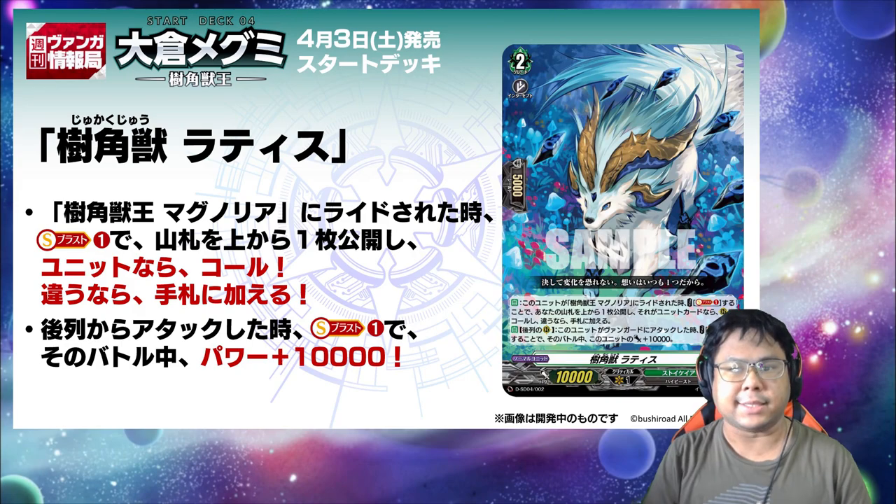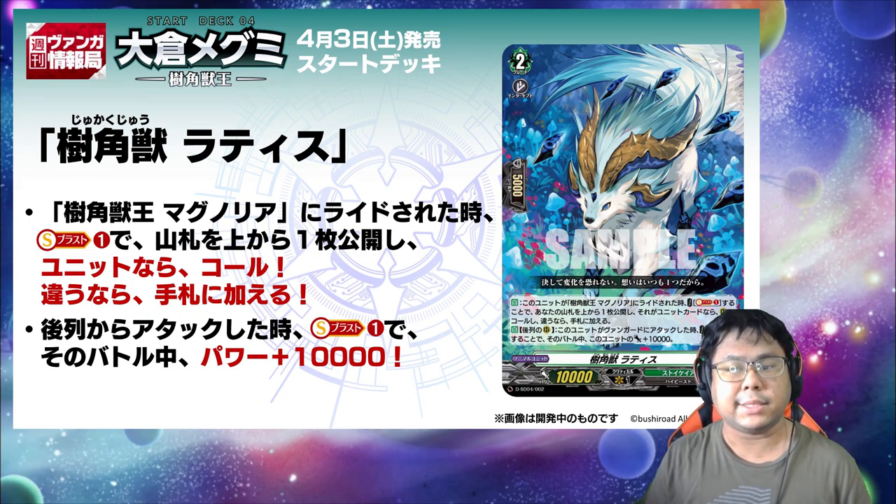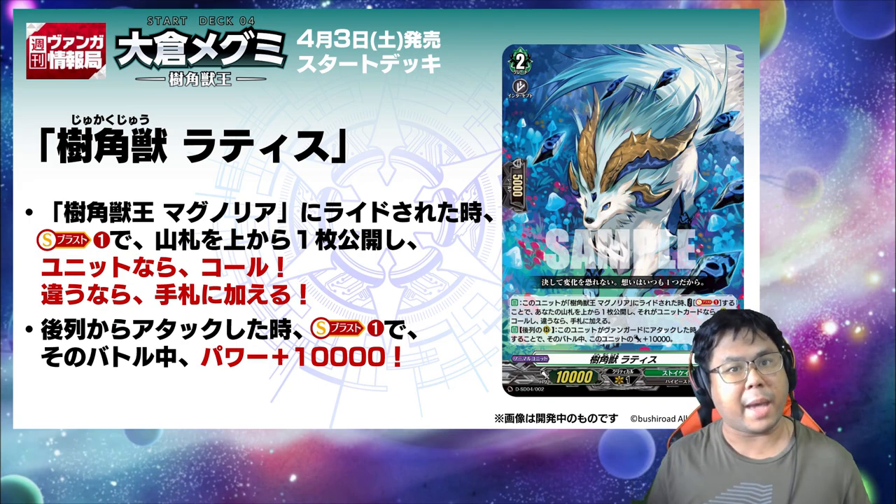Silver Horned Beast Lattice: when rode upon by Silver Horned Beast King Magnolia, by soul plus 1, reveal the top card of your deck. And if it's a unit card, call it to the rear guard circle; if it isn't, put it in your hand. Once again, for the back row rear guard circle, when it attacks a vanguard, by soul plus 1, this unit gets plus 10k power until the end of the battle.